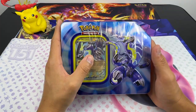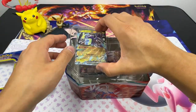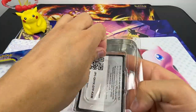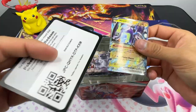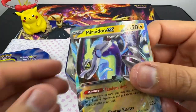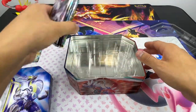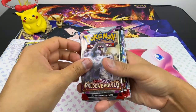Let's get right into it and see what we got here. There it is — Miraidon, of course. Cold card as always for you guys. There you go, nice EX card. And then nothing else, just the tin and the five packs.